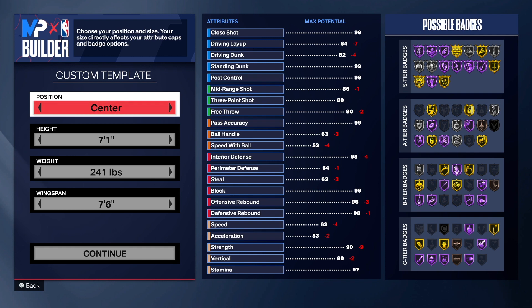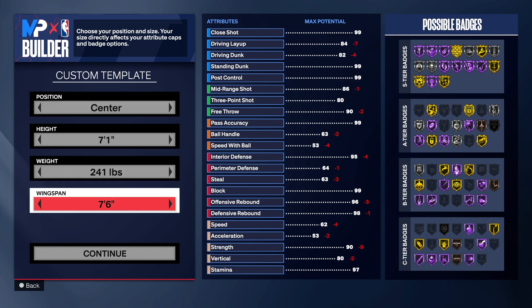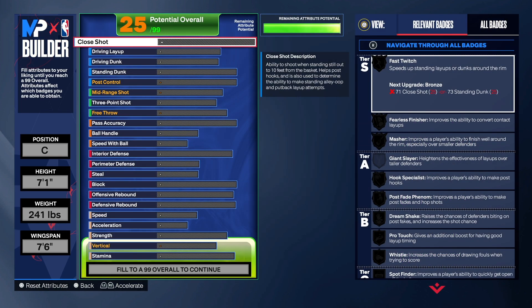With this particular build, we're going to take the height down. Seven foot one is probably the best height for this build — I have a 7'1" build that I call my Victor Wembanyama build, but my previous one just wasn't fast enough for me. So with this build we're going 7'1", 241 pounds on the weight, 76 wingspan. Let's get into it.